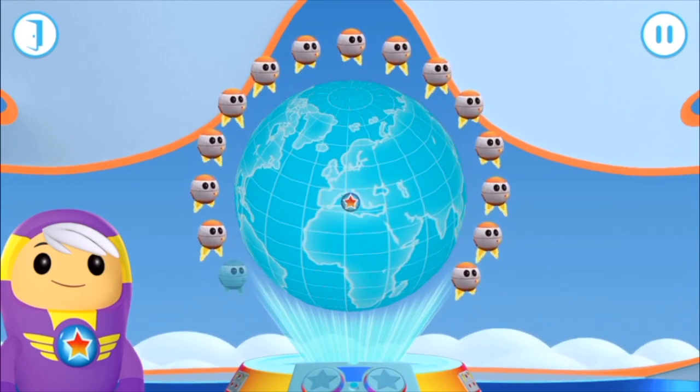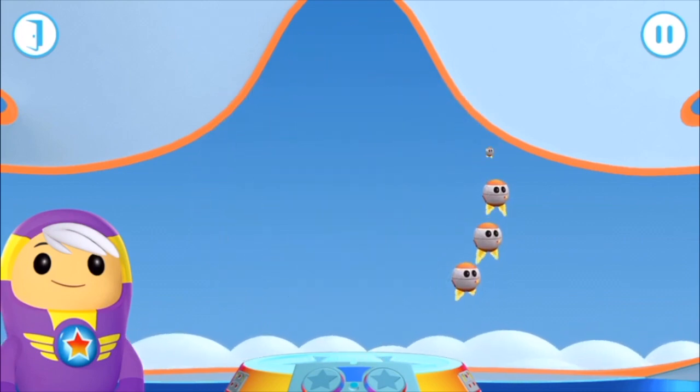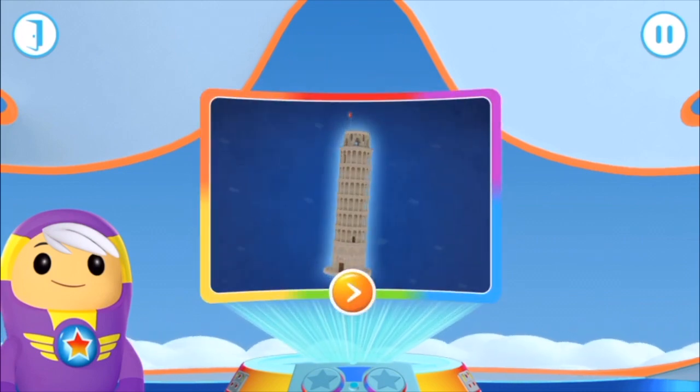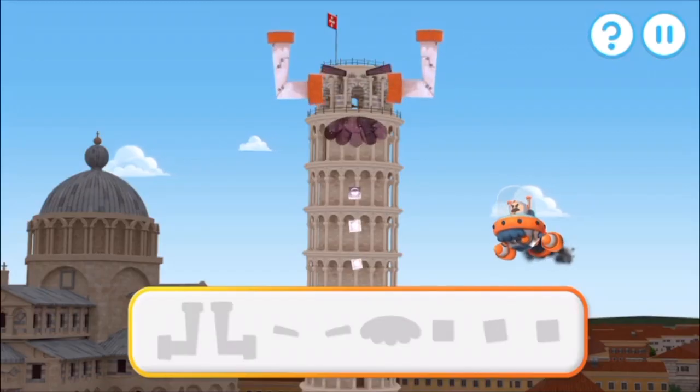The Leaning Tower of Pisa, Italy. The Leaning Tower of Pisa took over 300 years to build. The Leaning Tower of Pisa looks like Grandmaster Glitch — let's remove all those Glitch pieces.